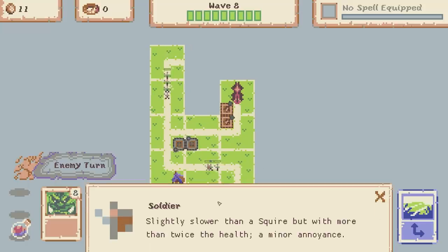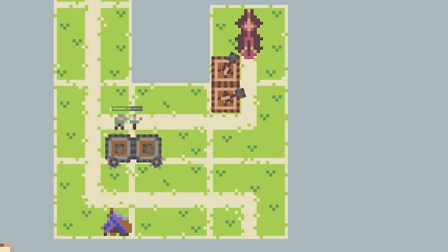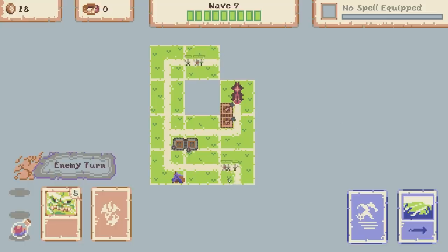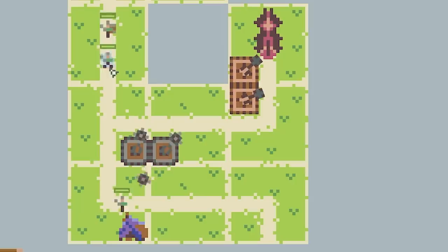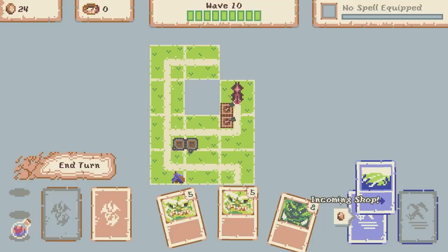Just squires and the soldier again. Now these double orcs are getting absolutely mullered. Another straight piece - I'll shove that there and end the turn. We've got two squires and a soldier coming from either road but we're coping okay. Soldier didn't even get close. You can see that icon has appeared - the shop is incoming.